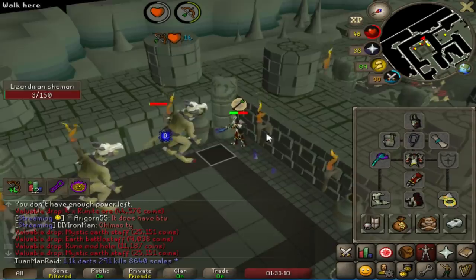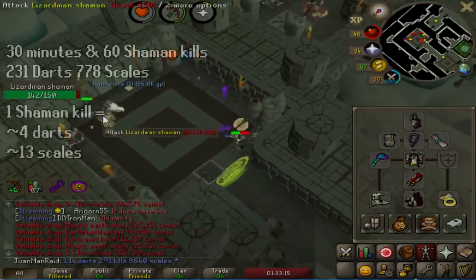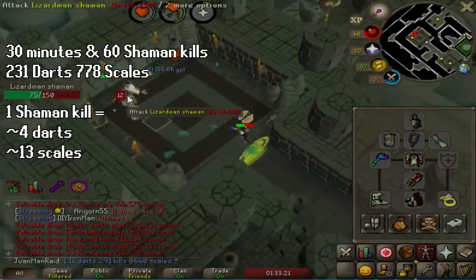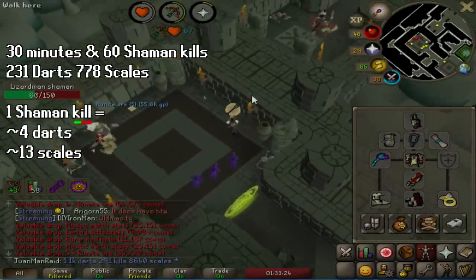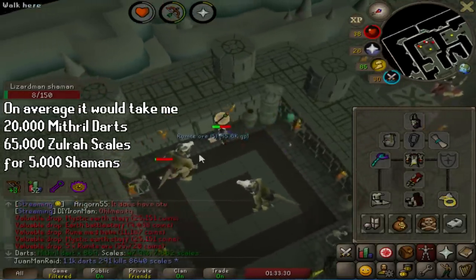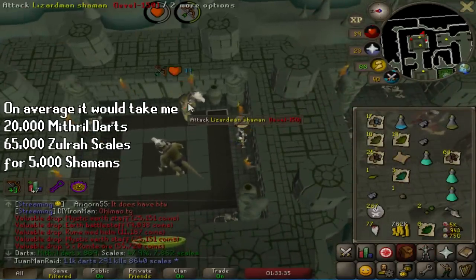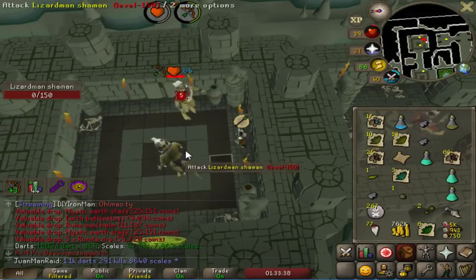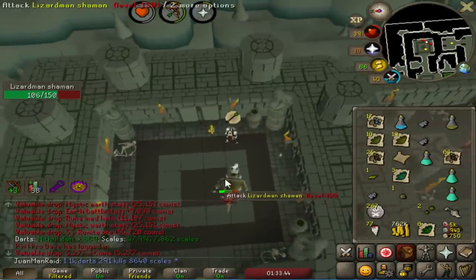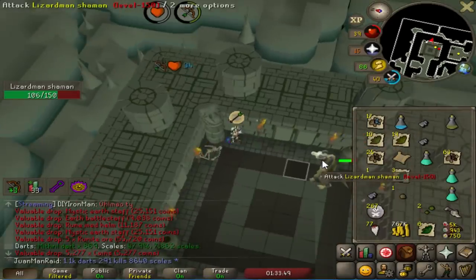I timed 30 minutes at the Shaman Temple to figure out how many darts and scales I used. I did about 60 kills and it cost me 231 darts and 770 scales — so about 4 darts and 13 scales per kill. If I were to get the Warhammer at drop rate, which is 1 in 5,000, that would take 20,000 darts and 65,000 scales. I think I have enough currently, definitely in scales, but not so much in darts. If I go drier than that, I'll have to make more darts.